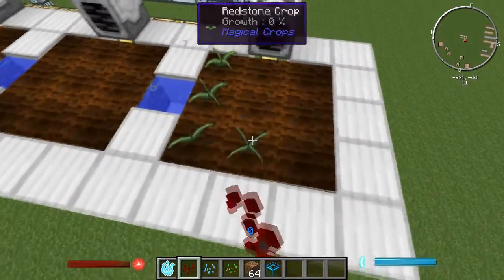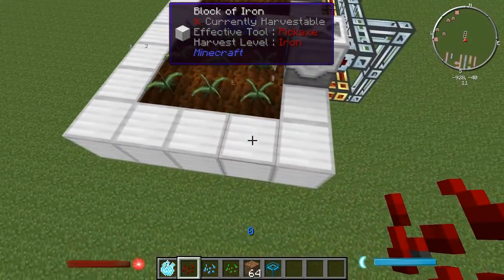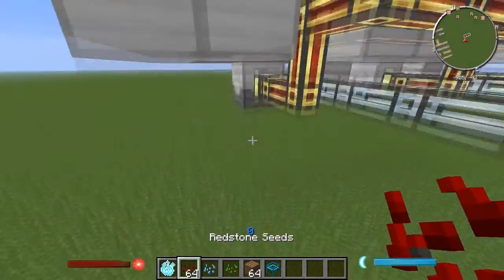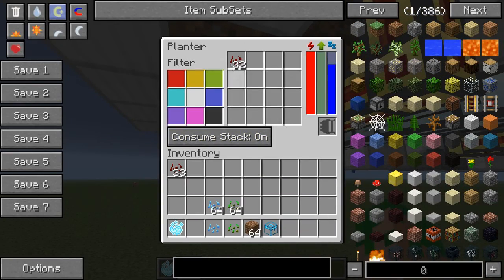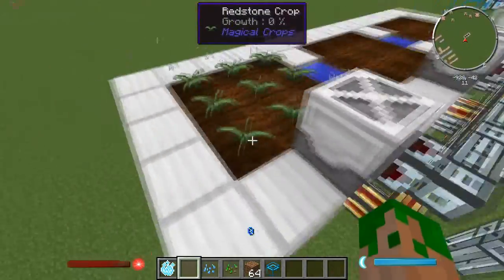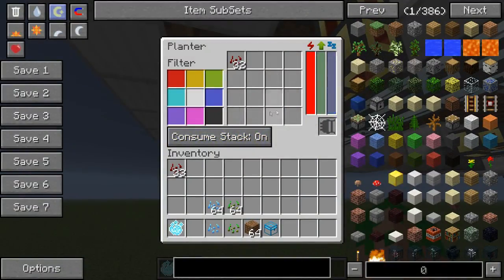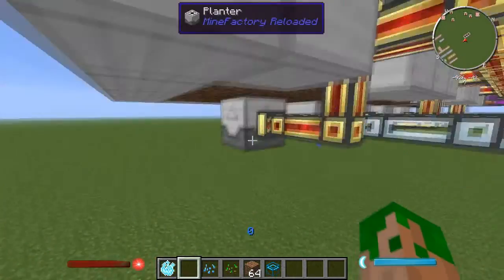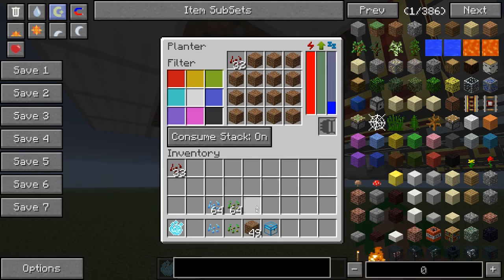How do we do that? Easy. First you want to plant the seeds that you're going to want to automate. Then I'm going to recommend having two seeds left over. Put those seeds into the very first slot — I put 32 redstone seeds into the very first slot — and I've already planted my redstone seeds up here. Then you want to fill in the rest of these slots with any other item that isn't going to get harvested, so dirt. You're never going to harvest dirt, so you can fill up the rest of the slots in here with dirt.